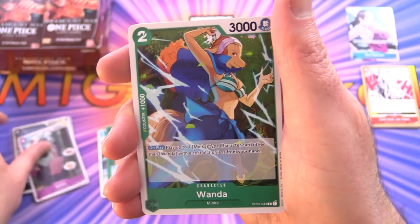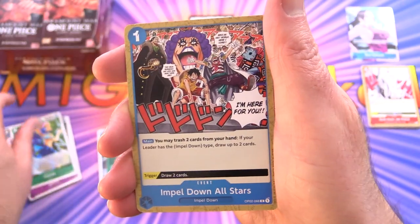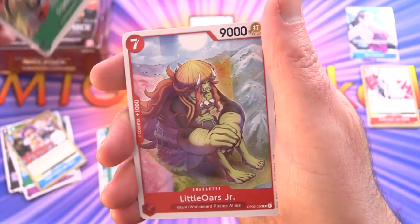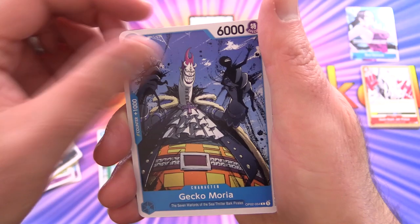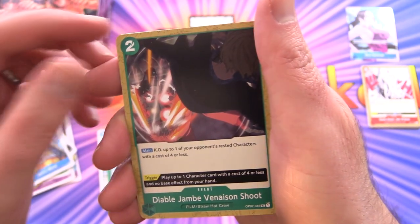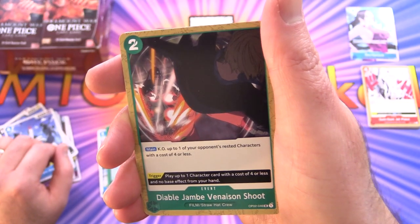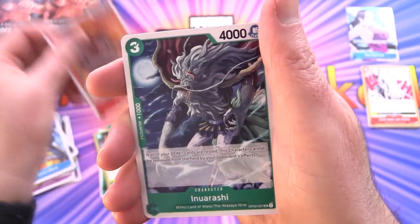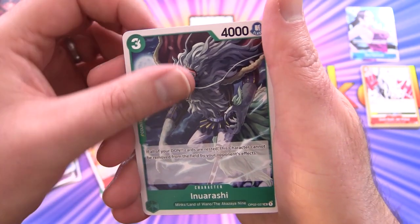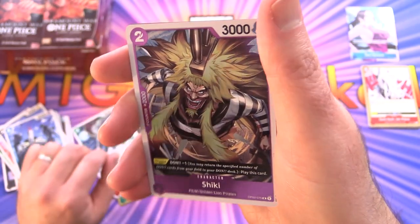Next up we've got Sphinx, Wanda — some kind of dog woman — Belldown All Stars, Frankie, Little Oars Jr., Full Body, Gecko Moria, and Diable Jambe Venison Shoot — a film card apparently. Then Curly Dadan, Inurashi, and Buggy is the rare, followed by Shiki and some more Don.